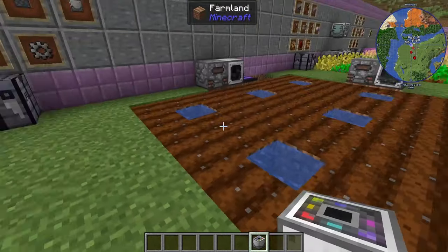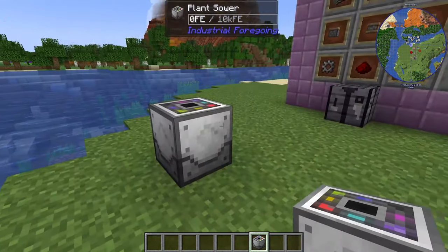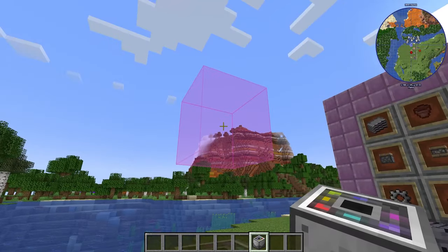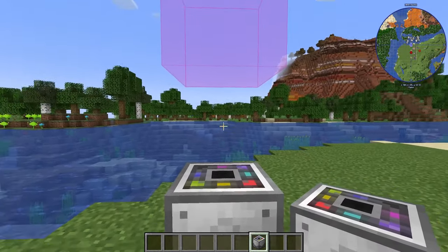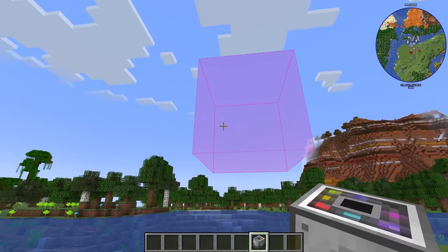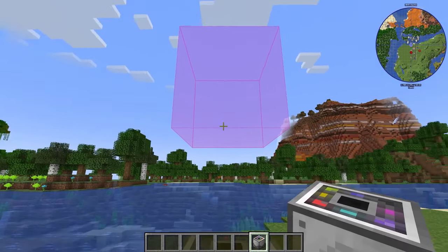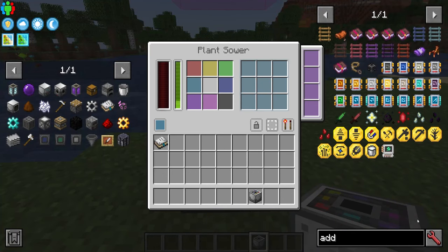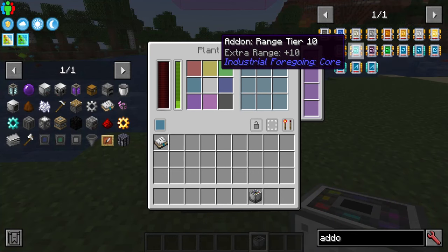The interesting thing to know about the Plant Sower is that it actually goes underground. It works such that if I show the working area, it plants underground — this block would be your dirt and this block would be where you actually have your crop. By default it will only do one space, but you can give it add-ons inside.